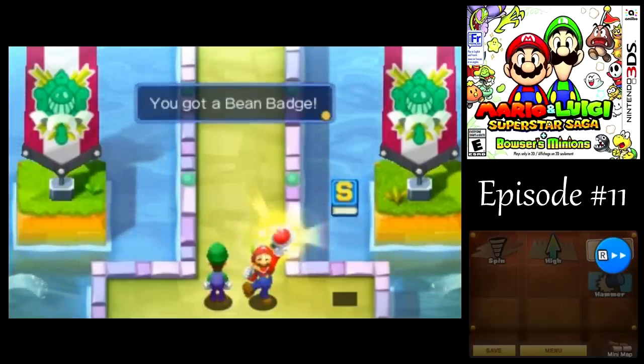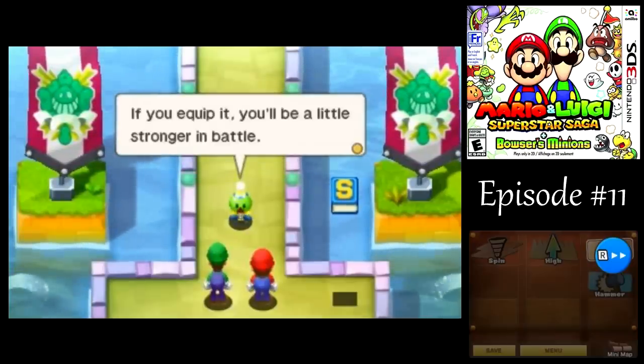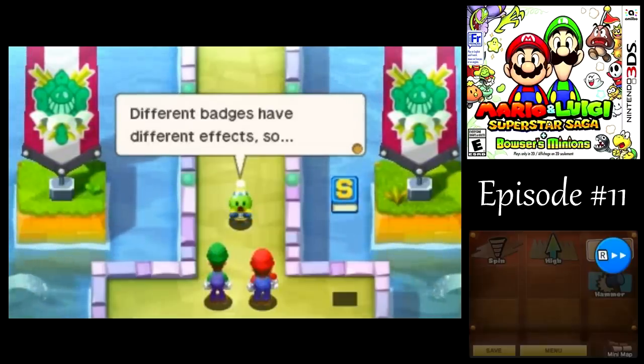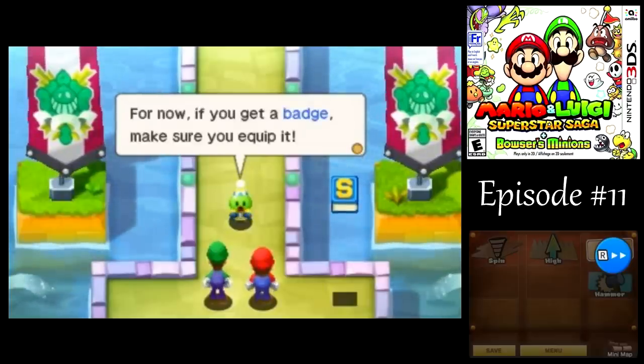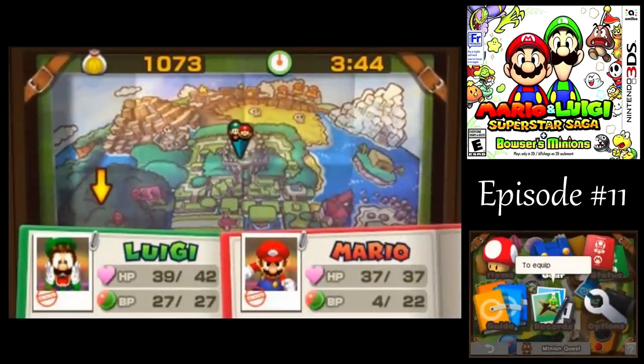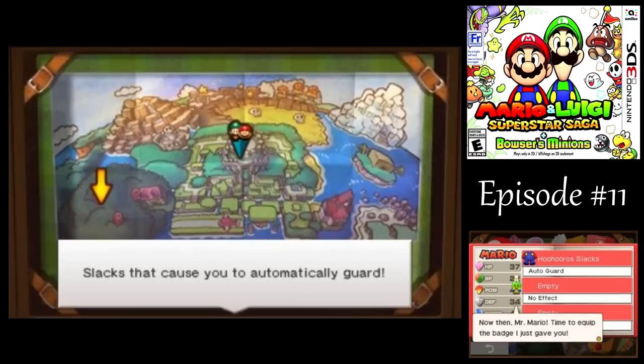In the Game Boy Advance version, this would normally be where you get your first badge, unless you're using glitches or anything like that. So they give you a tutorial on how to put them to use. In the GBA version, you wouldn't even have an equipment slot for badges until now — you'd just have the clothes, and you'd have no idea badges even existed up to this point.